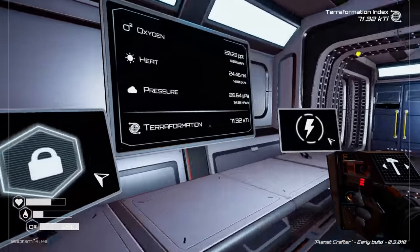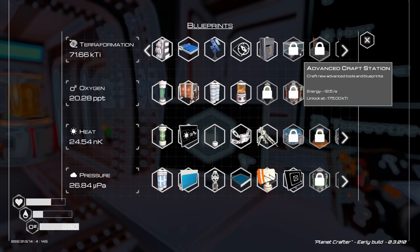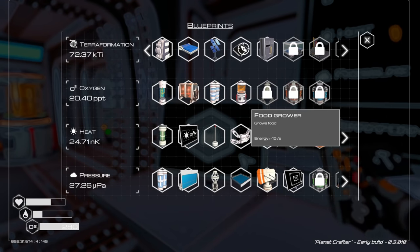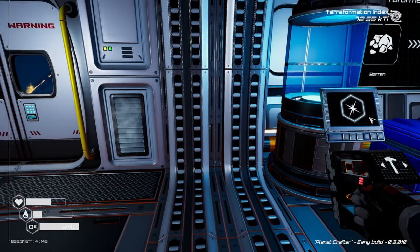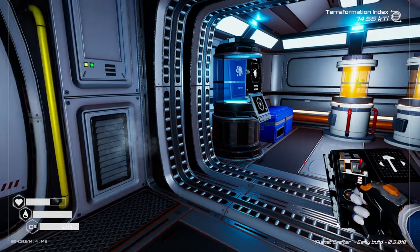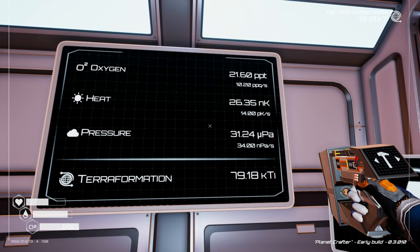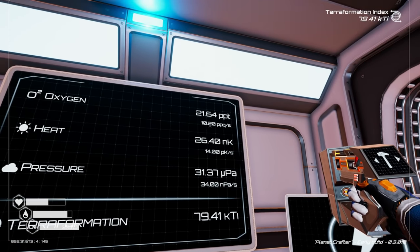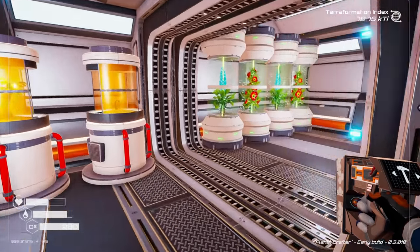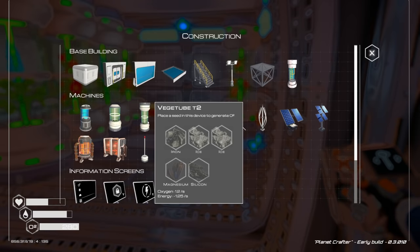40% blue sky, we are creeping up on it. Advanced crafting station is coming up - the next thing will be veggie tube tier 3, that's gonna be super nice. We're watered up and gonna let things progress. 42% - blue sky's coming! We've got about 9 points left until veggie tube tier 3. Maybe we should throw a couple more veggie tubes in here since they're easy and we have plenty of seeds.